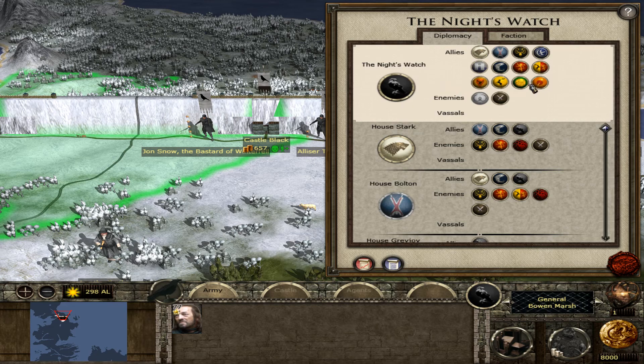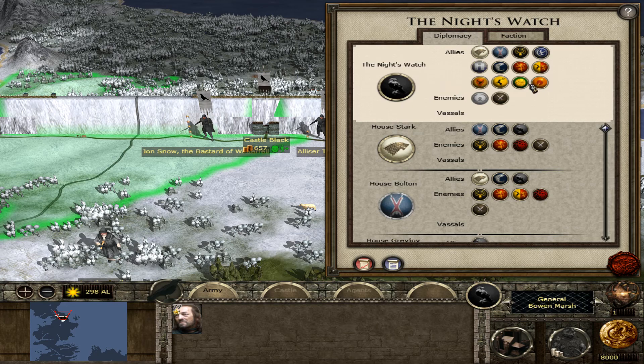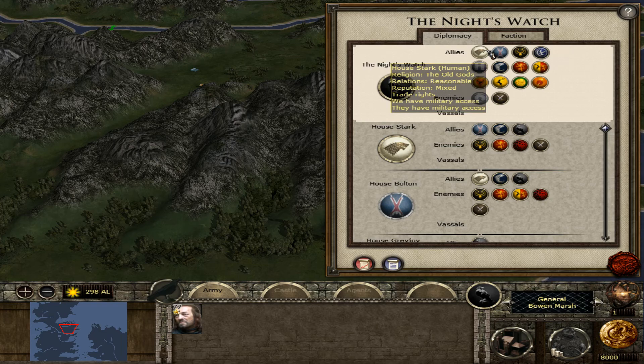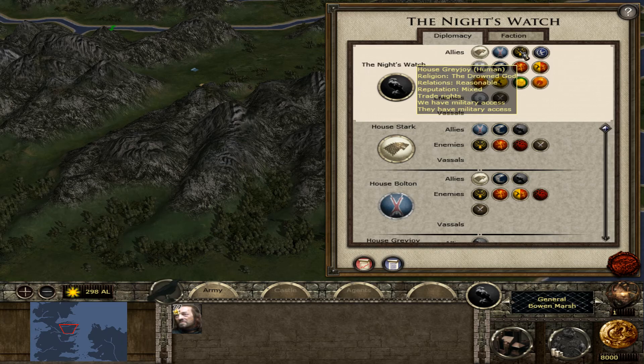By the way, looking at diplomacy — the Night's Watch seem to be allied with a lot of factions. I don't agree with this because in version 5.5 of Game of Thrones Total War Enhanced I had a system where the Knight's Watch were allied to everyone. That will of course lead to war, because when the Lannisters declare war on one of these factions, the Night's Watch would also be forced to declare war or at least lose that alliance.